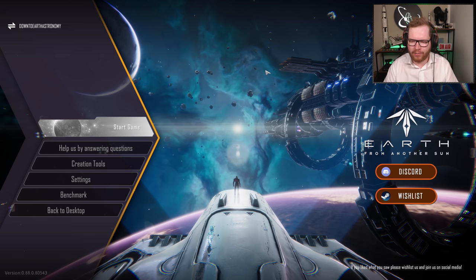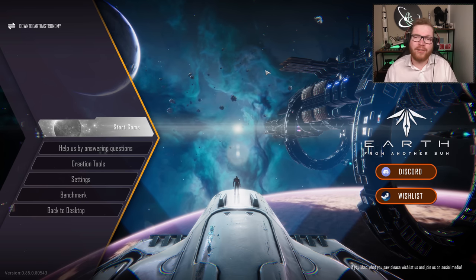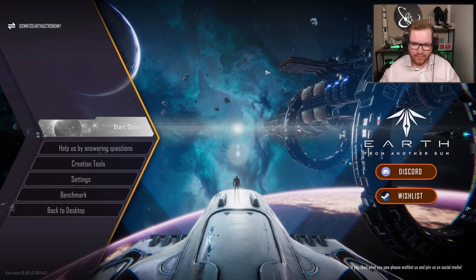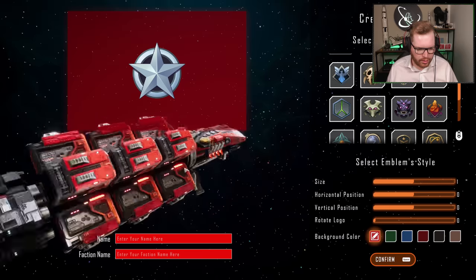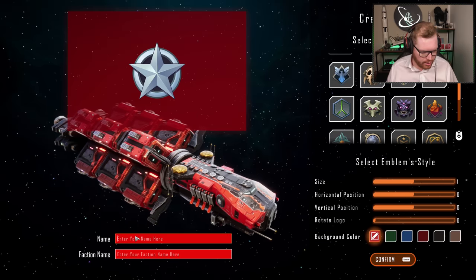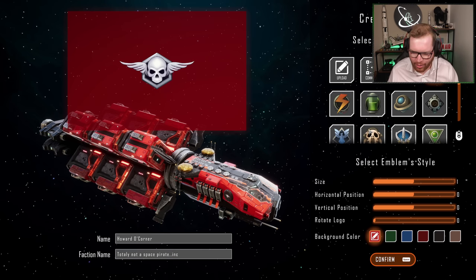Hello ladies and gentlemen, welcome to Earth from Another Sun. The game is currently planned to be released next year. This is a free demo available on Steam, so this video is not sponsored or anything — it's free, you can go download it right now on Steam. So, character creation. We're going to give our character the name Howard O'Connor. And we also need a name for our faction — we are going to be 'Totally Not A Space Pirate Inc.' Not very piratey at all.